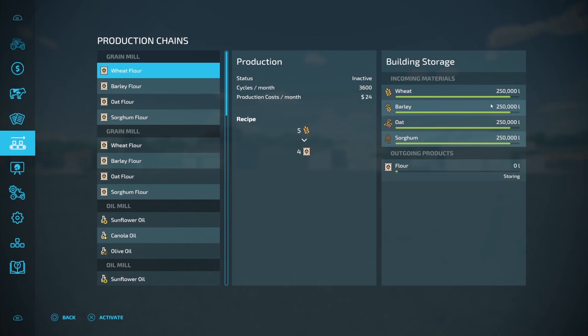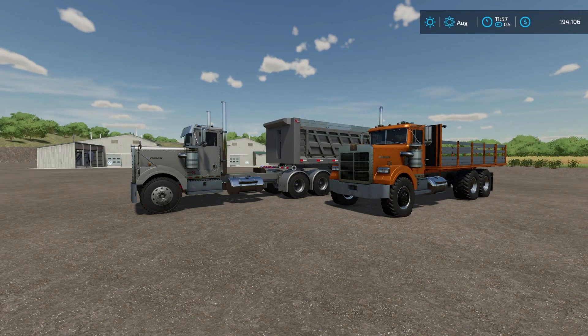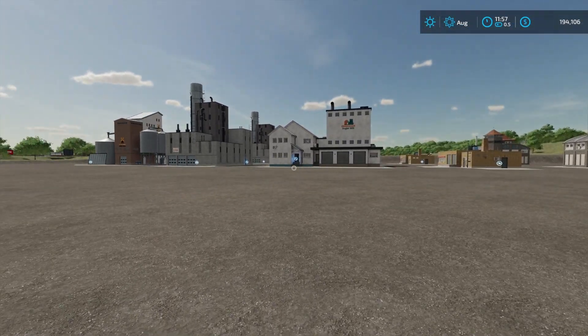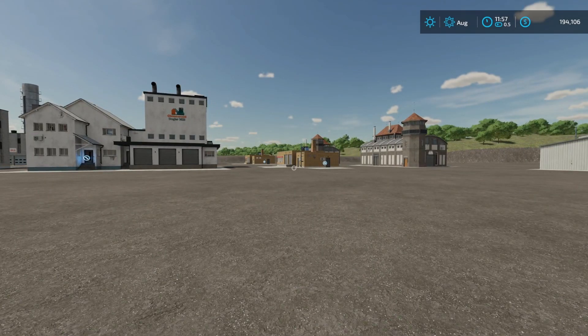I've been getting some comments on other videos where the oil mill — you may not be able to do that. So we're going to take a look at it here today. I loaded all the production facilities with these beautiful trucks right here. I put the needed product into them. In one facility I put everything in that it needed; in the other one I only put enough product in to run one recipe.